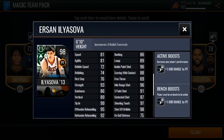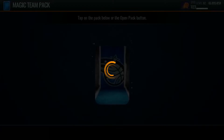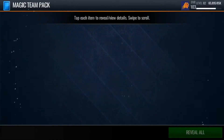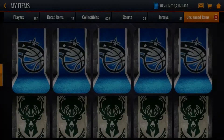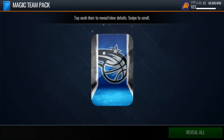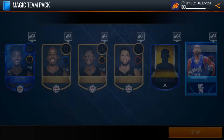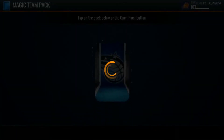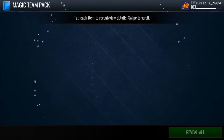We pull 98 Ersan Ilyasova. That's a good start to the pack opening. Not a bad pack — we will take those. Getting these free packs kind of reminded me of Season 1, because you would get so many good players from packs. At the end of Season 1, they used to give you like a 96 or above pack, and it was pretty OP because at the time 96s would go for a lot since the max was 99.